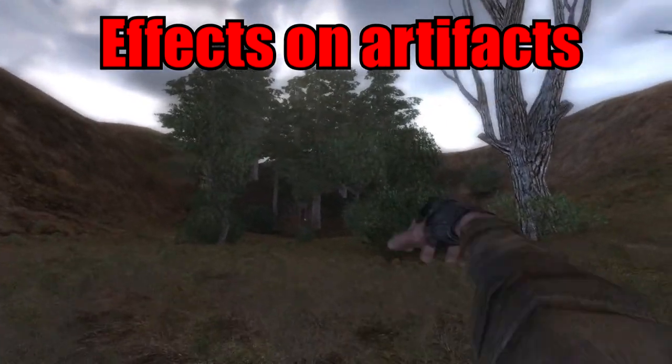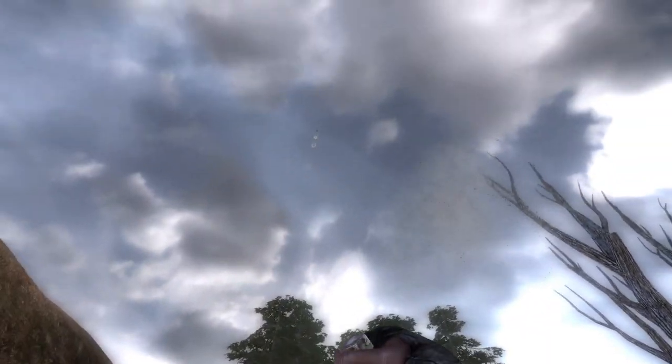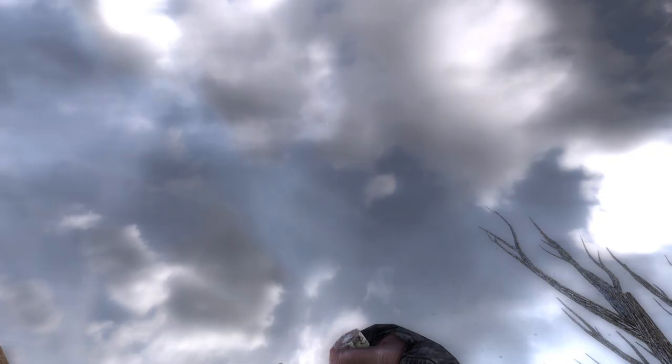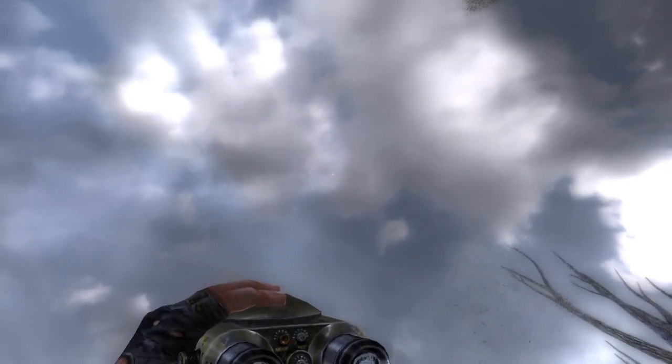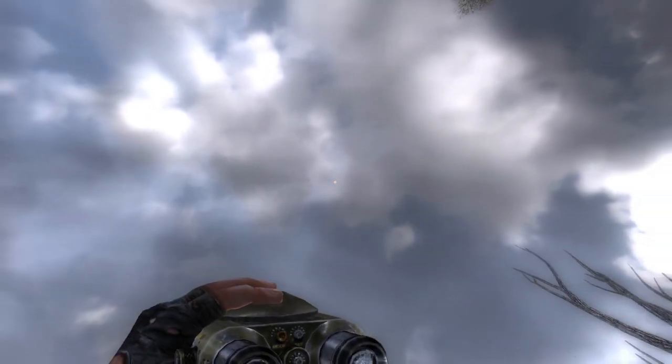Because of their weird properties, gravitational anomalies sometimes have ridiculous interactions with artifacts — they can push them, throw them away, and even send them flying into the air. Even though artifacts seem to be indestructible, this often means that the loot will be gone forever.